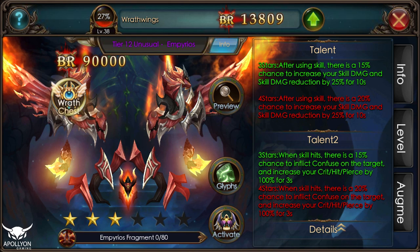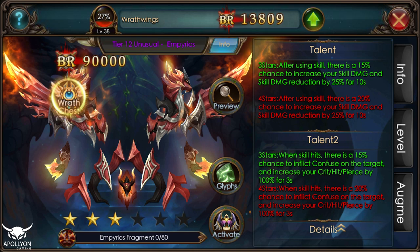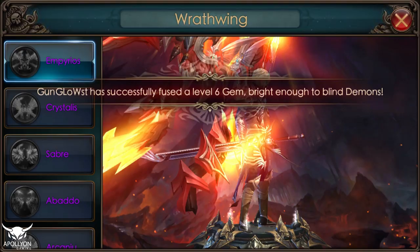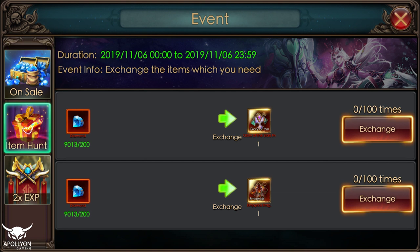As for the second talent on the wing, when a skill hits there is a 15% chance to inflict Confused on the target and increase your crit hit pierce by 100% for three seconds. The time is only three seconds but it's a very strong skill and makes this wing very good. I would definitely recommend buying it if you can. The wing looks great, has very good talents, and you only need 80 fragments to activate it. If you buy 100 fragments you can also amplify the wing, which gives some rare stats.